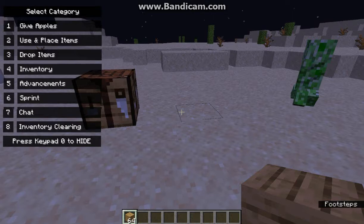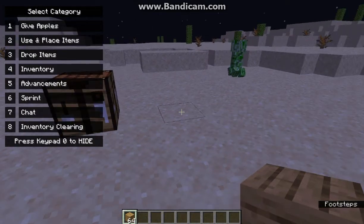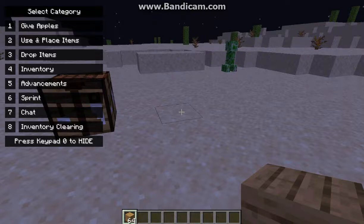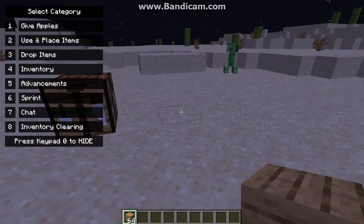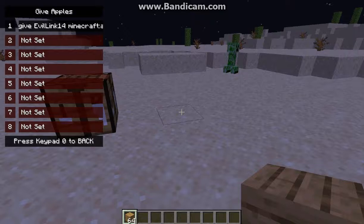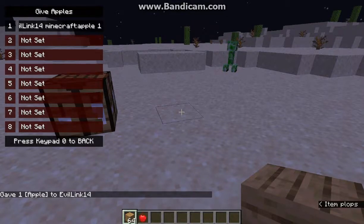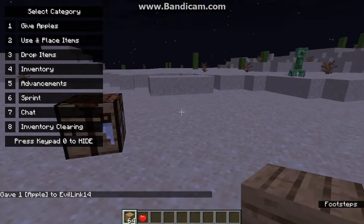So to actually use this, besides just putting the menu up and removing it, you just press the number key on your keypad. Obviously now if I press 1, it'll give me apples, and if I press 0 it'll allow me to access any of the others again.